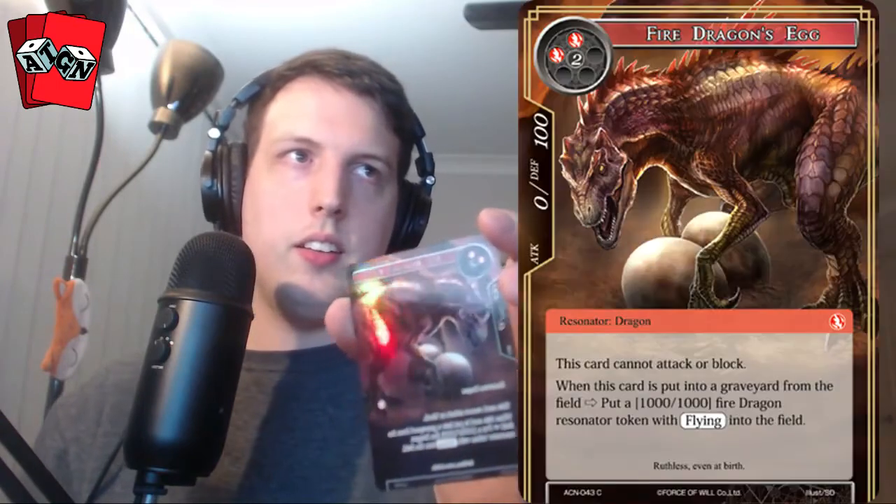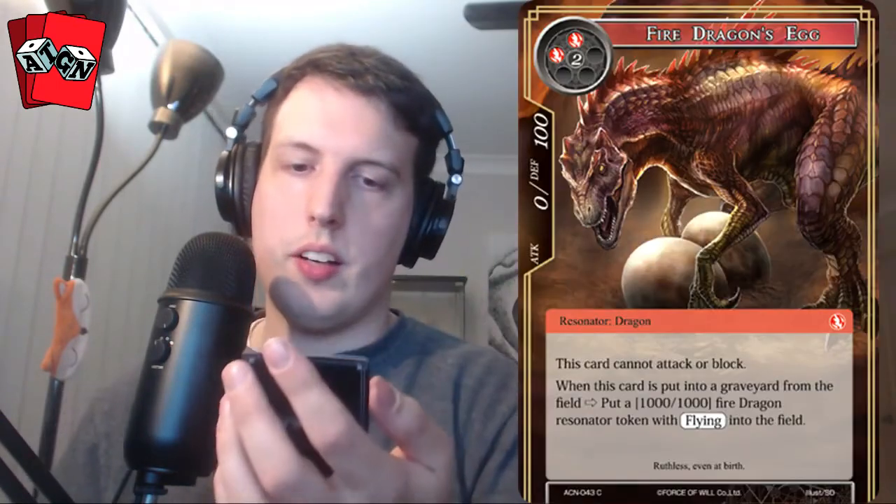Our full art card is a four-drop Fire Dragon's Egg. Basically when you pop it, you get a 1000/1000 flying dragon on the field. Unfortunately the card can't block or attack right away, so it's a little bit clunky, but it's a cool effect.